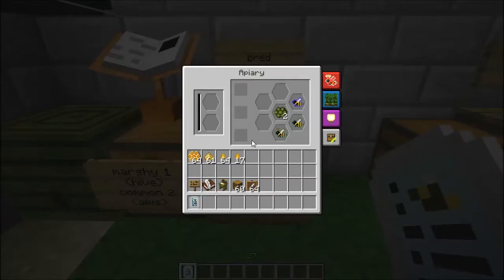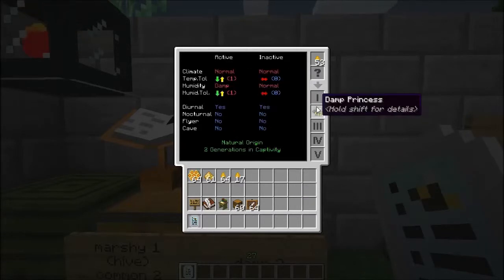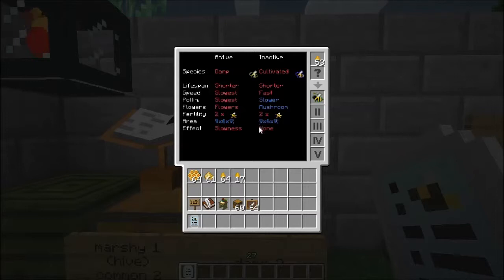The first bee here, the damp bee, a level 3 — I actually got a drone from that too. The damp bee that I bred took just a couple generations to breed, and as you can see from here it also has some cultivated traits. Because when you are doing breeding with bees, that can produce other traits or other breeds. Every once in a while, the inactive traits or sometimes even the active traits will borrow from another branch or another species of bee altogether. That's where that cultivated trait came from — the apies branch — because the common can produce cultivated when mixed with marshy, and that's what happened.